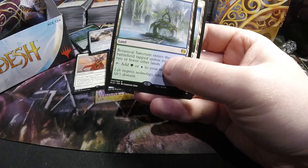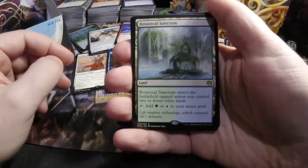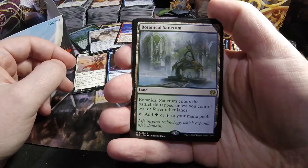And another fast land — it's a pretty good box for fast lands so far. Botanical Sanctum, green or blue.